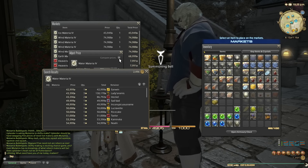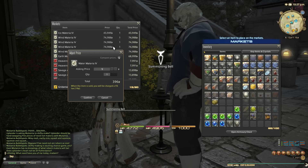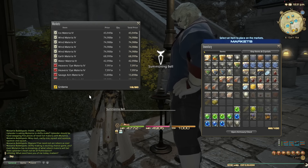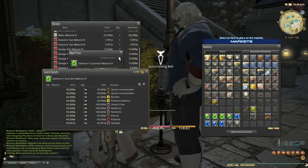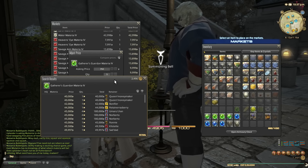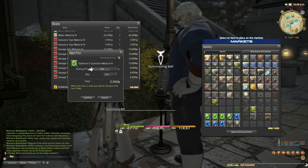Water materia four is worth about 43k — write that down. What I like about this is it's a kind of spring cleaning. Rather than holding all these worthless materia, I'm getting rid of them as materia which will more likely sell. Perception sixes are worth about 40k each, and I've got five of them, which means 200k. Remember I invested about 2.5 million, so we're checking the return on investment.